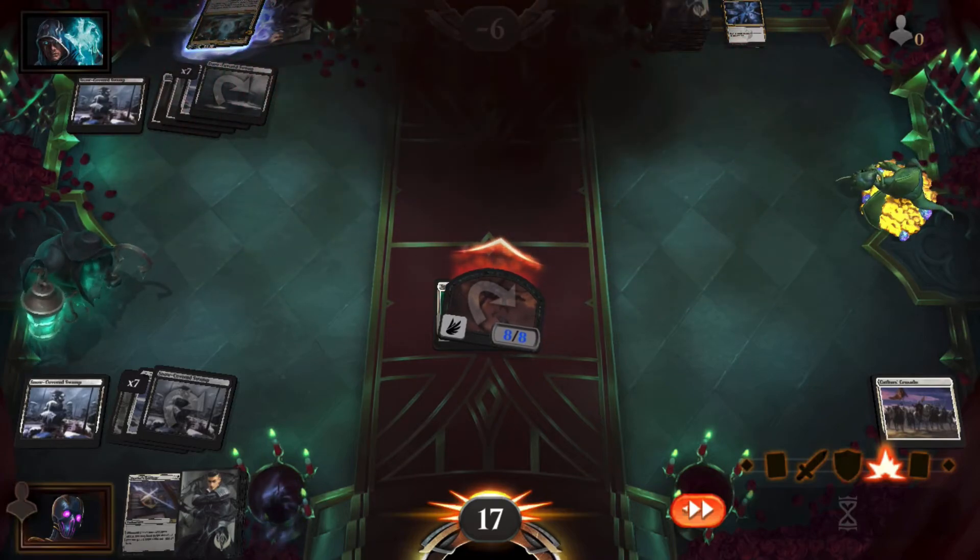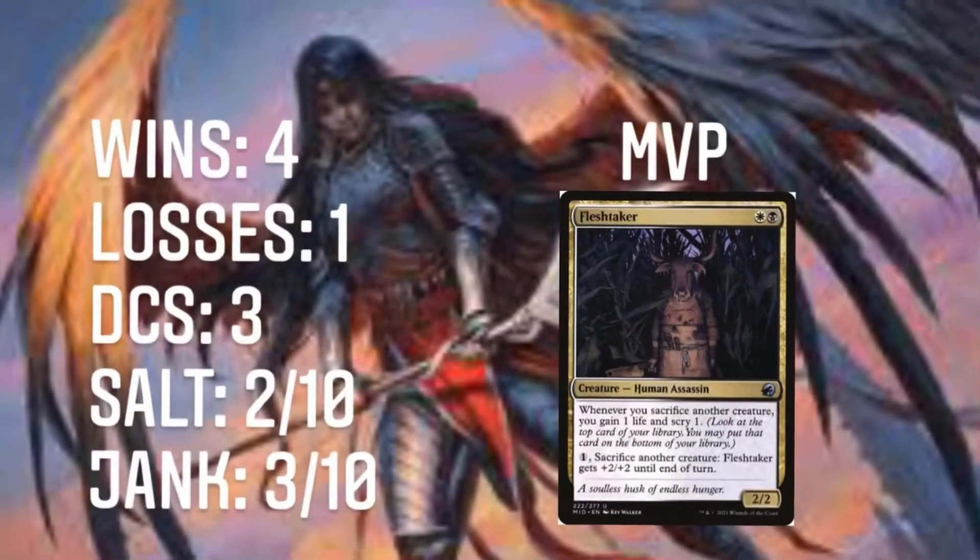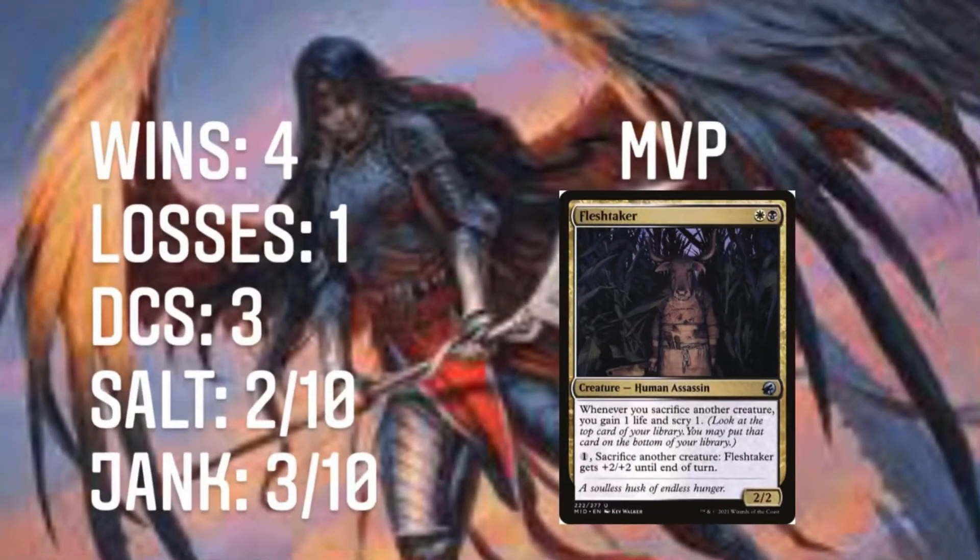Alright, that went pretty well. Nice to see Killian out. So we have four wins, one loss, three DC. Salt: two out of ten, jank: three out of ten, and our MVP is Flesh Taker. Sorry, I'm losing my voice. But this deck actually did a lot better than I thought it would, and maybe with a little more fine tuning this deck could probably be a legitimate threat in Alchemy. Anyways, I'm DNinja and I'm signing out - bye bye now.